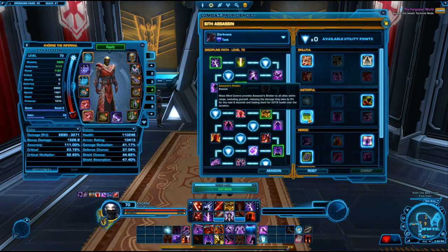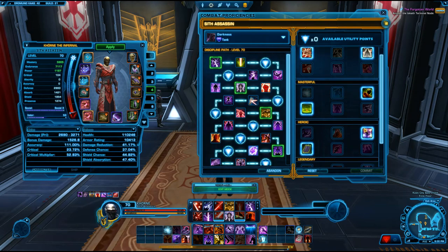You have Assassin Shelter, which reduces damage that everyone takes. Mass Mind Control provides Assassin Shelter to all allies within range including yourself, reducing damage they take by 5% for six seconds and healing them for a small amount over the duration. Use that with groups of enemies or if there's not enough healing going out — it's a free heal to help out.